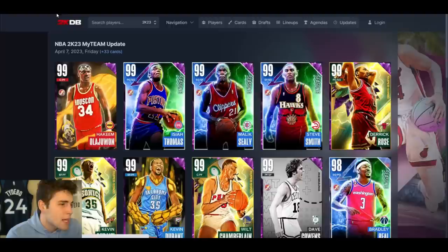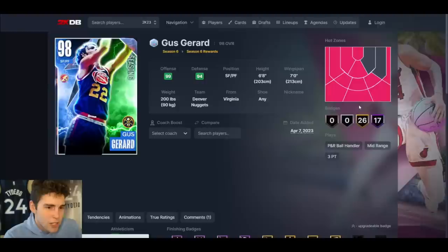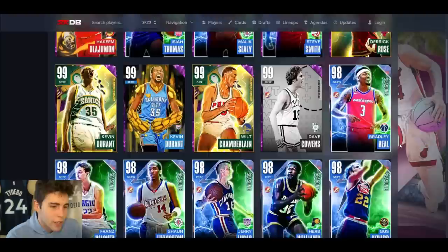Gus Gerard is fine — I don't really know where you get him, he's just in Season 6 rewards. He doesn't seem like next-level good. I'm guessing these Galaxy Opal rewards: one's going to be in Unlimited, one in Clutch Time Offline, one in Triple Threat Offline — we'll talk about that in my breakdown video. But if Gus Gerard is in MyTeam Unlimited, he's not a guy I'd say 'wow, you need to go get him.' He's just mid.